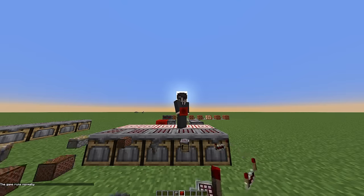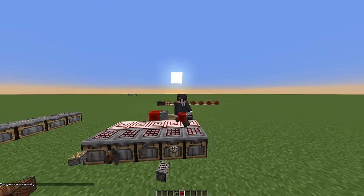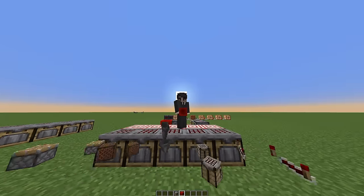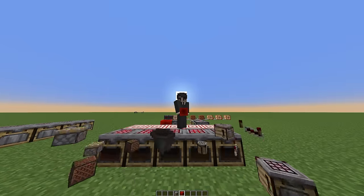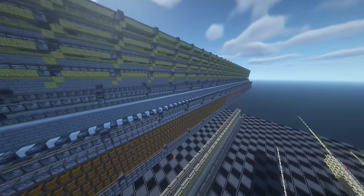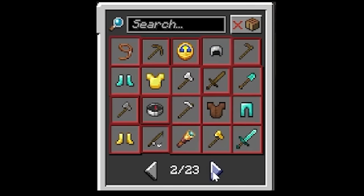The new auto-crafter will completely change technical Minecraft — there's no doubt about that. It opens up an entire new field of redstoning and it makes storage systems possible that could only be dreamed of before. Many people call it the new holy grail: a storage crafting system that stores all ingredients and can craft every single item.